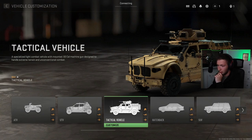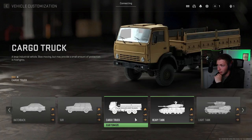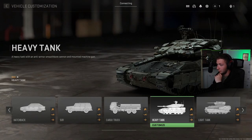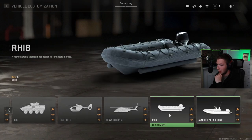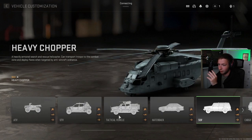We got the tactical vehicle with a turret on top of it, a hatchback, an SUV, a cargo truck, a heavy tank, and a light tank. There's also an APC, a light helo, and a heavy chopper. I'm curious to know how much of this is actually going to be available in the new Warzone 2.0.